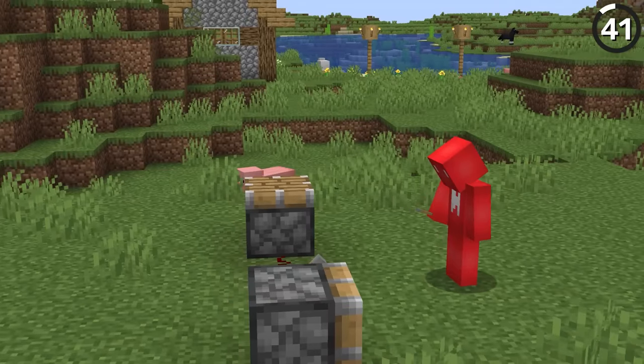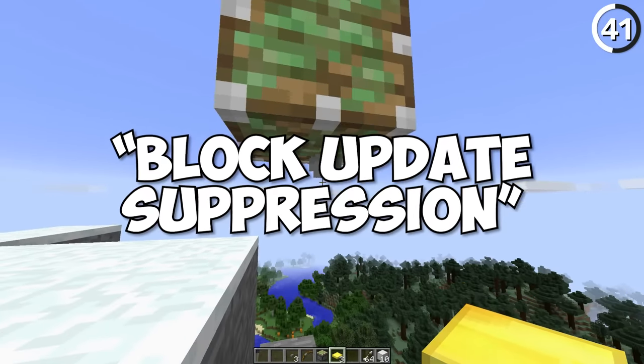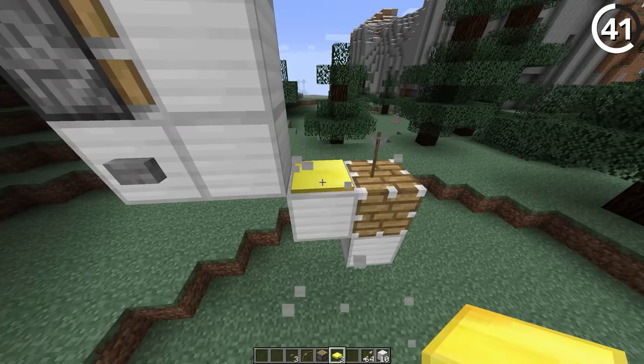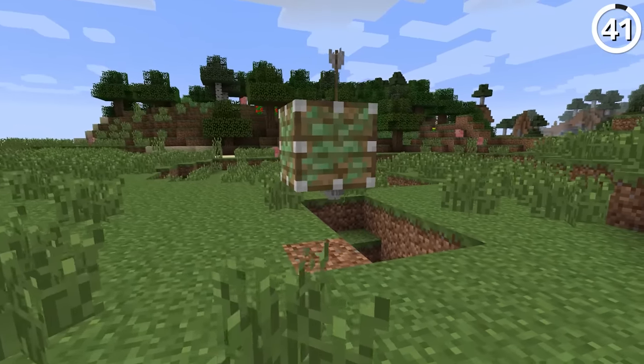This might look like a crate, but it's actually a piston. In older versions of the game, it was possible to do a glitch called block update suppression, which could create this weird piston block with a piston head on all sides — and the same was possible for sticky pistons too.